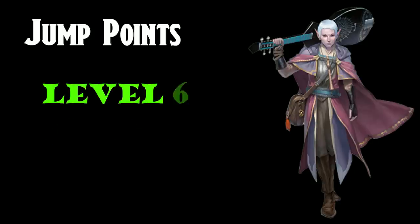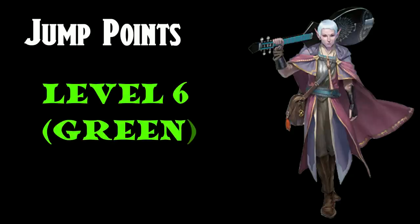However, depending on your subclass, it may be worth holding off until Level 6. If weapon use is something you want to focus on, Valor and Swords Bards pick up extra attack at this level, which is vital. College of Lore is the other subclass where you might want to hold off until Level 6, as Additional Magical Secrets allows access to two spells from any school up to Level 3. Level 6 gets a green rating because those three particular subclasses have lots of reasons to hold off that one extra level.